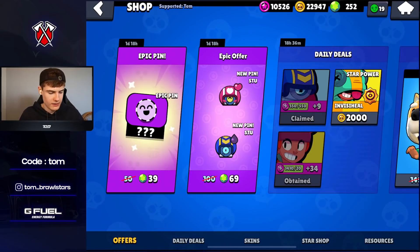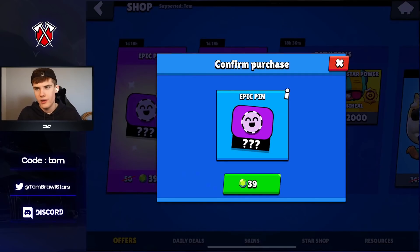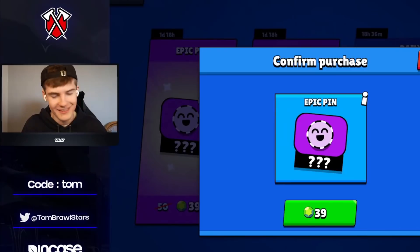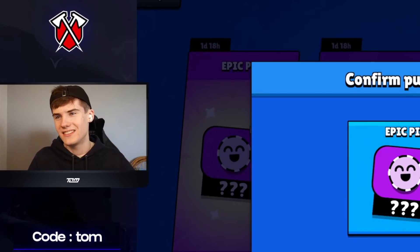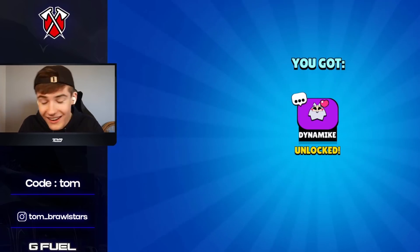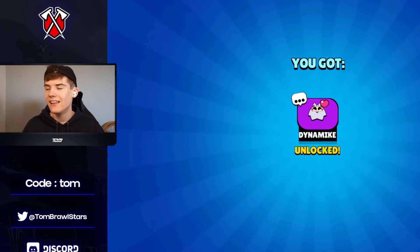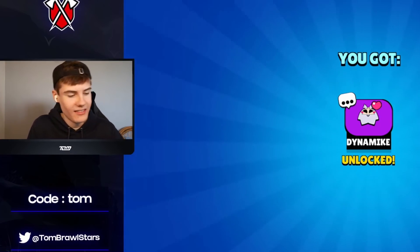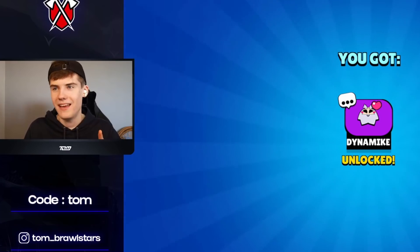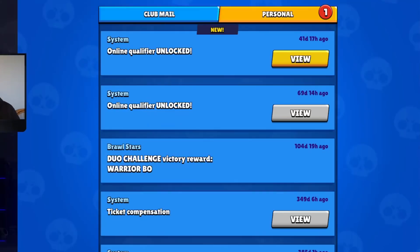I'm going straight for the epic pin on this account. They say 'use pins to communicate with other players' — I always laugh because people just use them to BM. But oh, another heart pin! The dynamite one — that's Amber and Dynamite heart. That is amazing, that's actually one of the best ones I've had. Any heart pin epic is great, let alone Dynamite — that's really really nice.